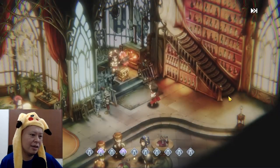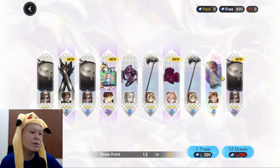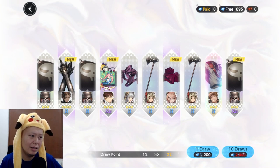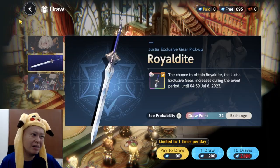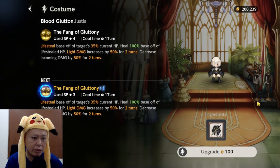Purple is SR rarity. Interestingly, even four-star items can have R and SR rarity, and even three-star items can be UR (ultra rare). Since I got a duplicate costume, I can now upgrade it — doing so increases the skill level by plus one, for example reducing the SP cost from 4 to 3. At plus two, a damage value increases from 35% to 40%.